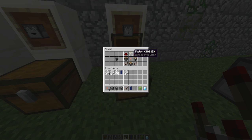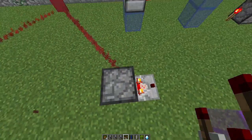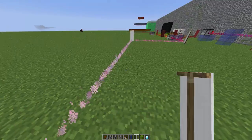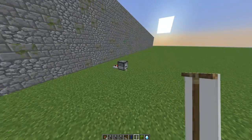The crafting recipe uses two comparators, four pistons, a redstone torch, and two redstone. Then you can go ahead and start placing lasers. It's pretty cool with these banners that you can change the direction — you can just mess around with them depending on which angle you put them at.